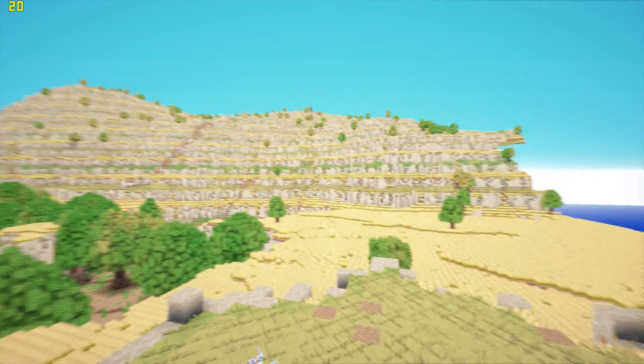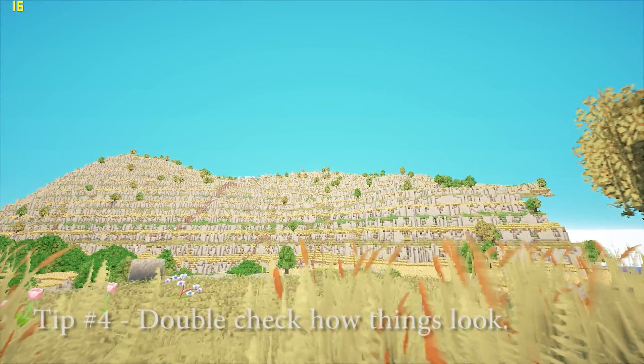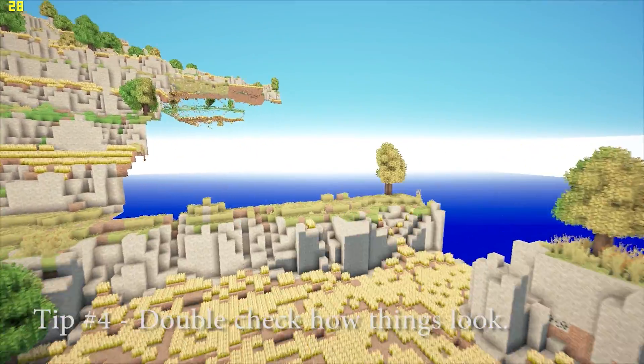As you can see, I'm constantly moving back to my camera studio points to see how things look in the frame. Tip 4: always double check how things look by going back to where you started or where you'd want the shot to take place from. No need to render more than you need to, right?